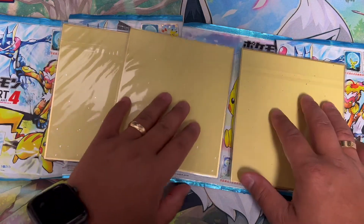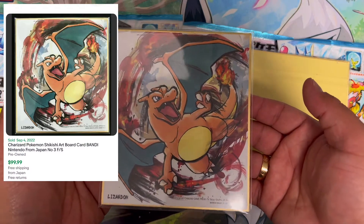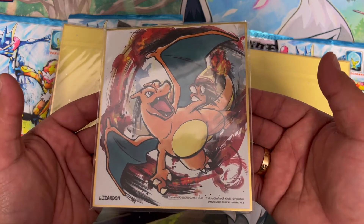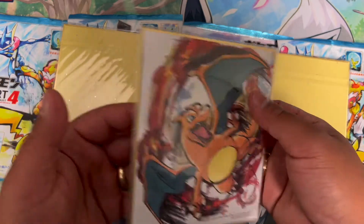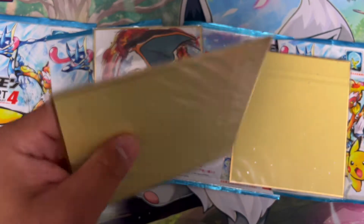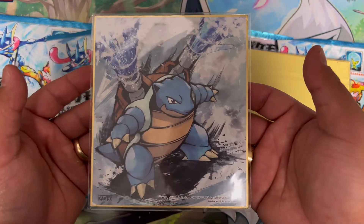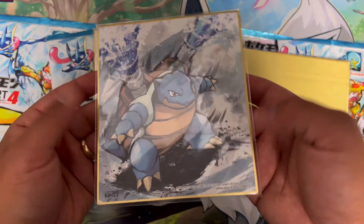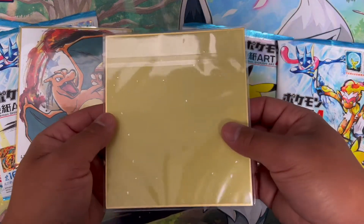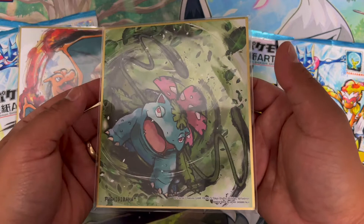We got three Shikishi art from Set number one. We have to get a Lizardon, aka Charizard — Nintendo, Creatures, Game Freak, number three. These are OGs! For number two: Kamex, aka Blastoise, number five! And you know which one is coming next — Fushigibana, aka Venusaur!